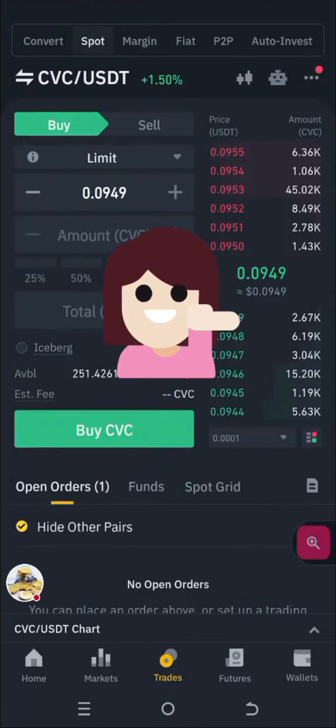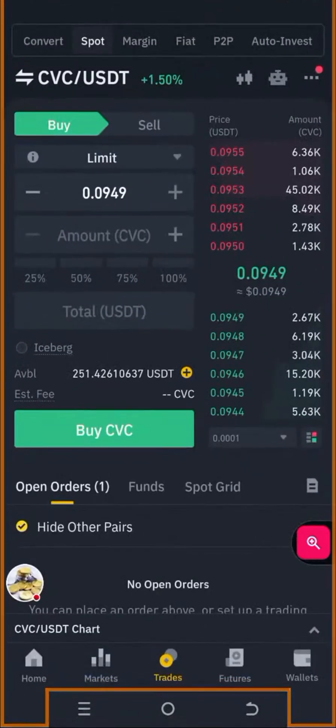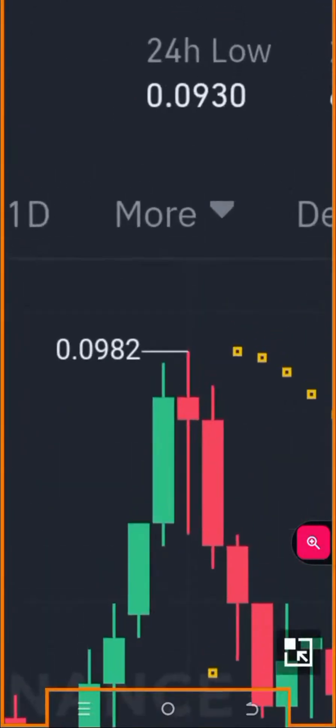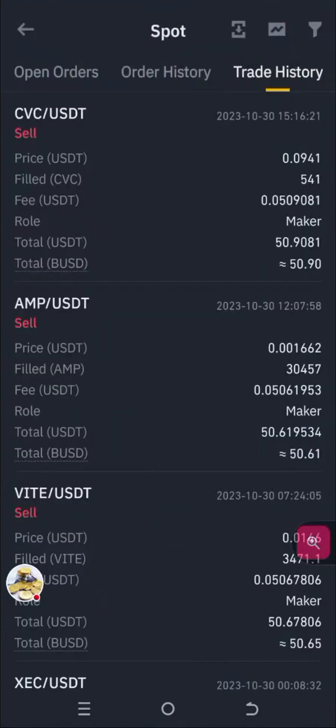CVC is still doing great — oh my god! Wow, CVC gave us 90 cents. Let's go check what's going on in the charts before I look at the trade history. Oh my god, it went down — look at it, it went all the way to 9.82! Beautiful, sweet. Anyway, we're out of it and it gave us good profit. Let's go ahead and see what happened in the trade history. We made 90 cents.